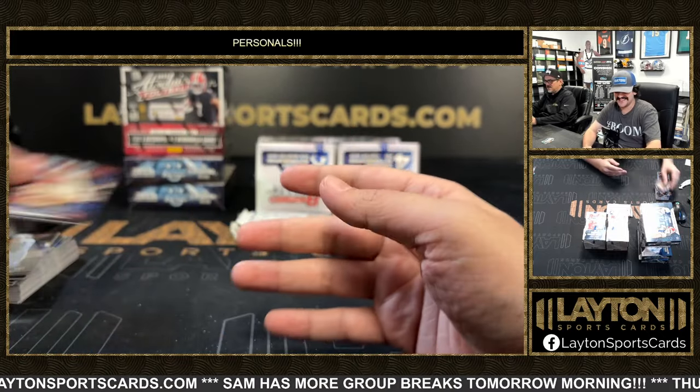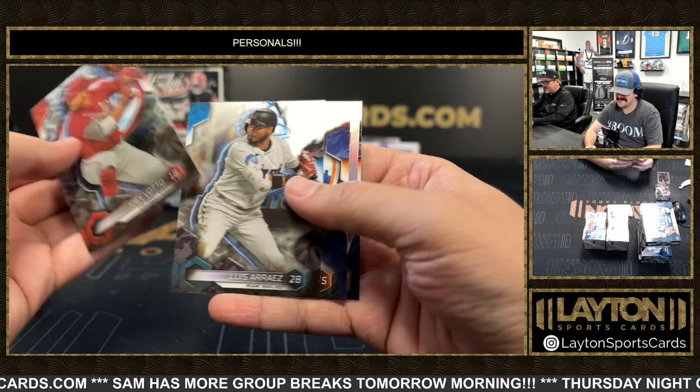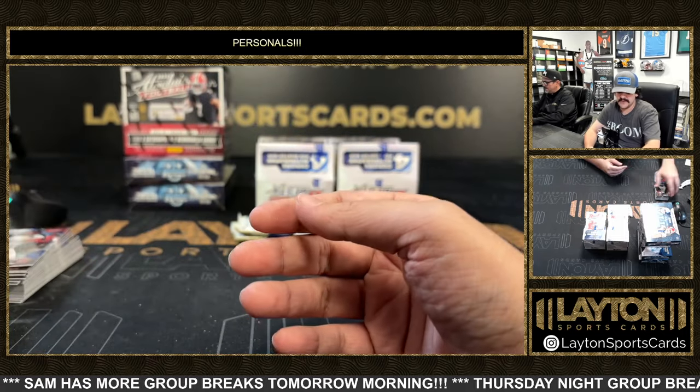Rookie Moreno, Agnetto. Real to Real of Pete Alonso. Michael Harris rookie refractor.